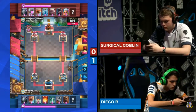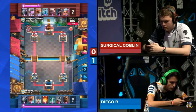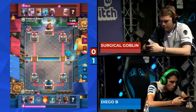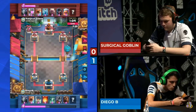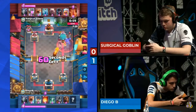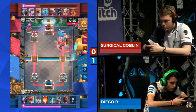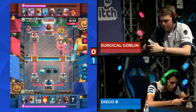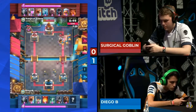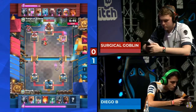Another pump comes down from Surgical Goblin trying to get that elixir advantage. Diego B goes hard on the right-hand lane with ten seconds until double elixir. A balloon comes in with the lava hound and the flying machine is trying to clear it out. That was really an amazing defense up the left side from Diego B. But this big attack out the right side — the balloon gets the final drop, an absolute kill out the right lane.